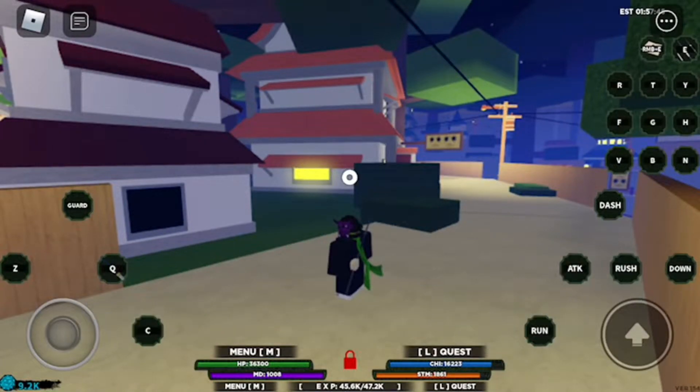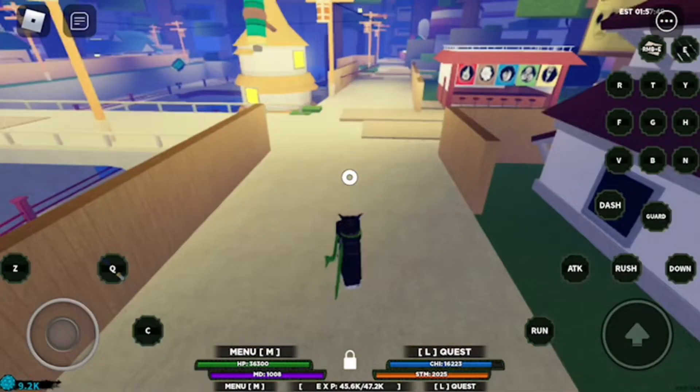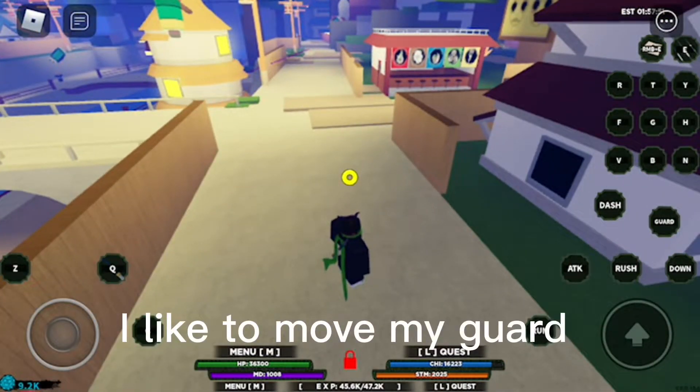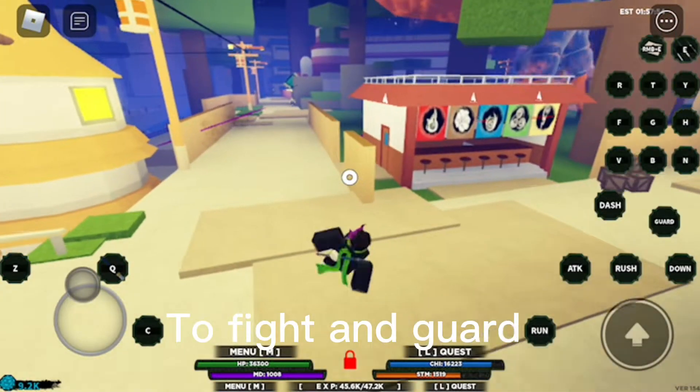First, mobile layout — make sure to have an easy layout. I like to move my guard so I can make it easy to fight and guard.